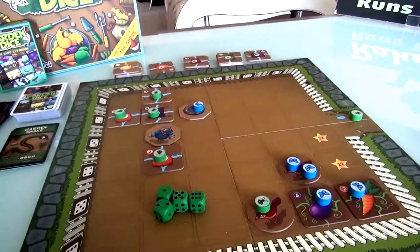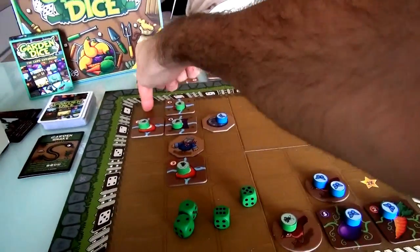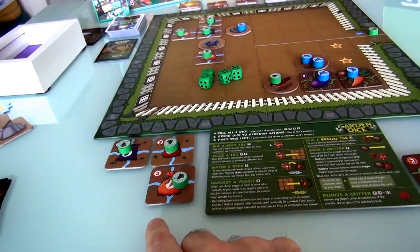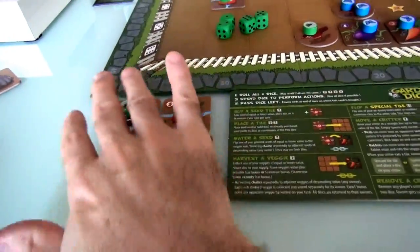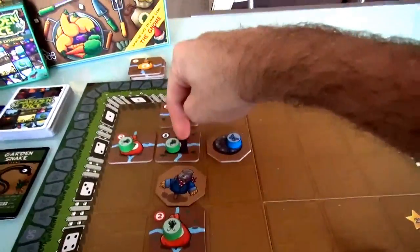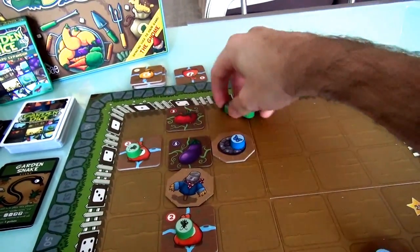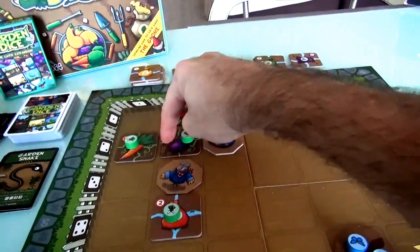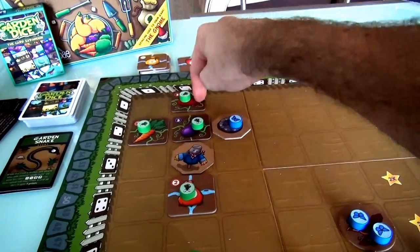I think I'm going to use this 5. I've got a 1-2, which means here or here, but those spaces are already blocked. I'm going to play this 5 here, which means I'm watering this — the 5 will trickle down to the 3 and the 2, and all this stuff will be watered. And now I'll use this 6 to harvest, starting here — that means I'm going to harvest all 3 of these. Because of the Scarecrow, they're worth 3 more. So that's 8 plus 5 plus 3.